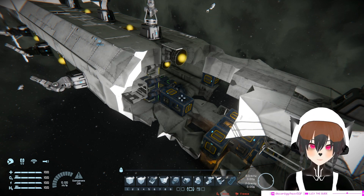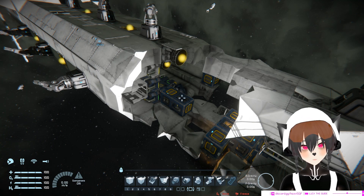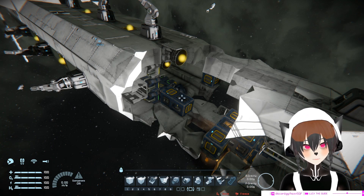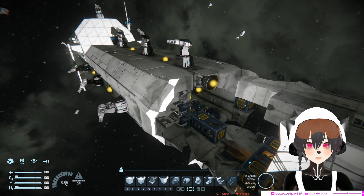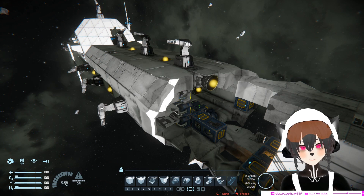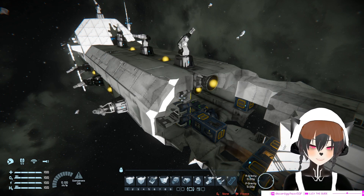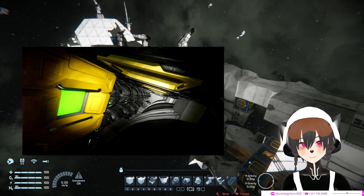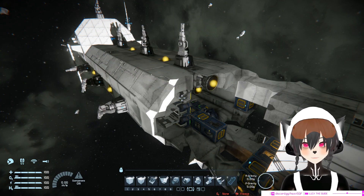If you have gyroscopes grouped in an area that's very weak and not well protected, it's going to cause a chain reaction that will possibly destroy your whole engine section. That's why you don't want to put gyroscopes together close to each other, especially on light armor — that's just a bad idea.